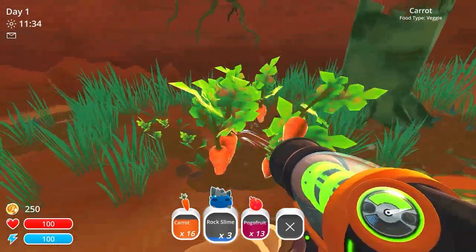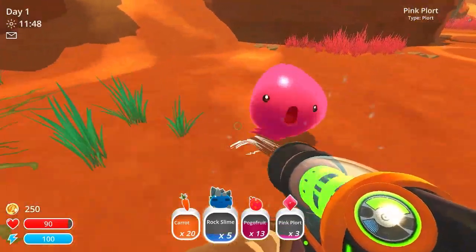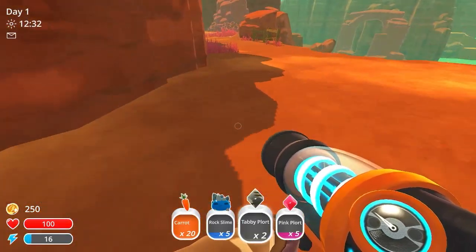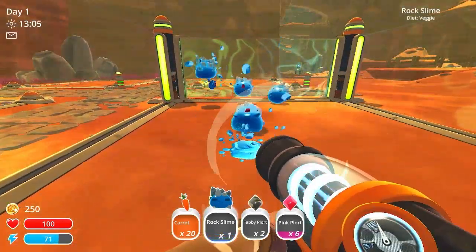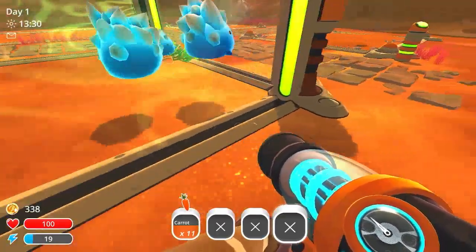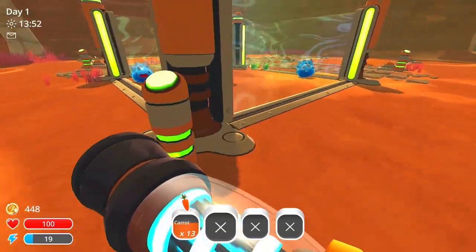These guys are nice, they hurt but they're nice. I can only hold 20 right now. I just want the plorts — I'm giving all the little gem things for money. I'll put these in the cage first, then go turn these ones in. I almost have enough for the high walls, which is what I need. That'll help prevent the slimes from jumping out.